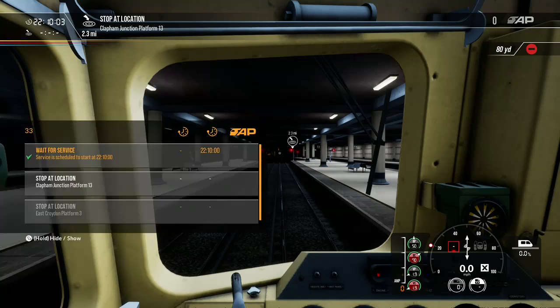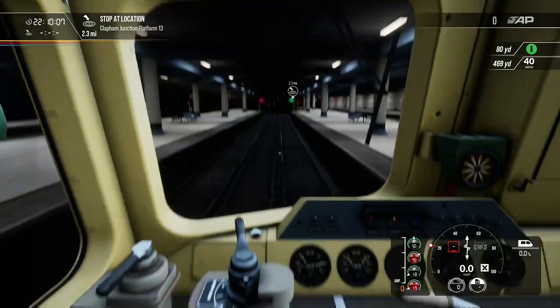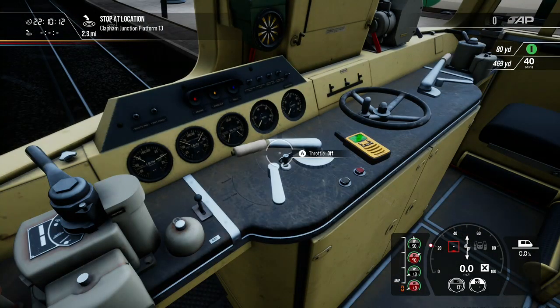That took a little while to load in. We're calling it Clapham Junction to East Croydon. To run this scenario you need the Class 33 DLC.